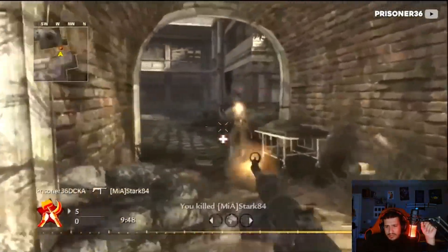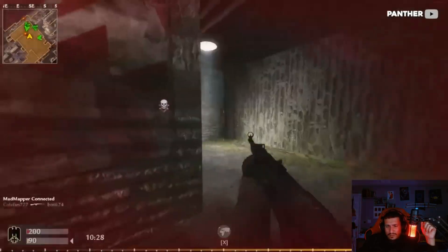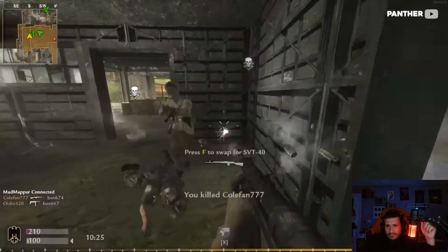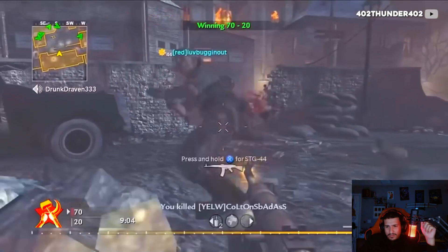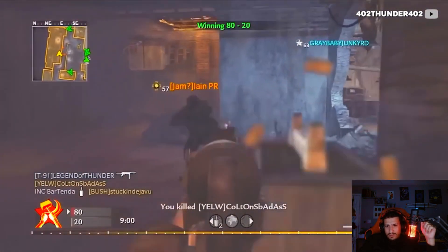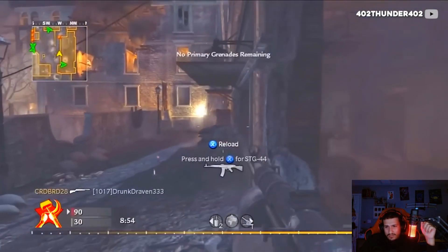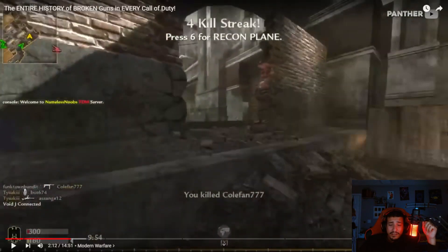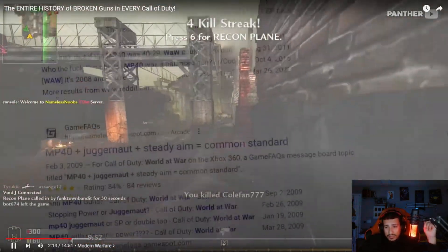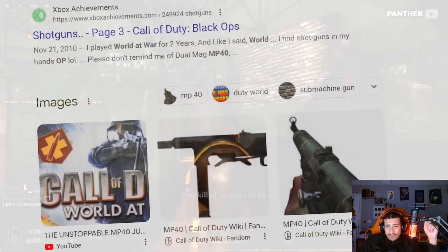It's hard to even mention World at War without bringing up the infamous Juggernaut and MP40 combination that plagued these lobbies for years. The MP40 was clearly the go-to SMG, but even then it wasn't the most overpowered on its own. The difference was when running Juggernaut — you could take a few more hits before dying, giving you enough time to get another few shots out with the MP40's faster fire rate and win a fight you had no business surviving.